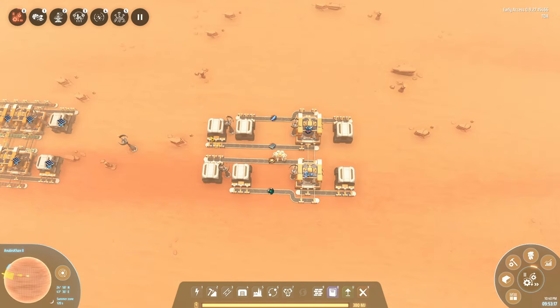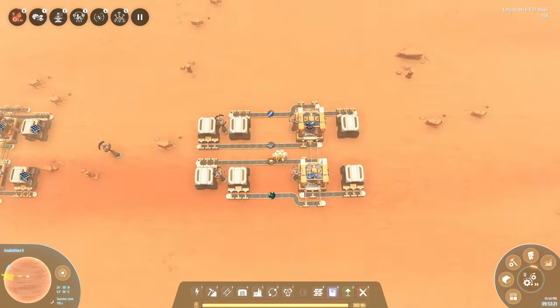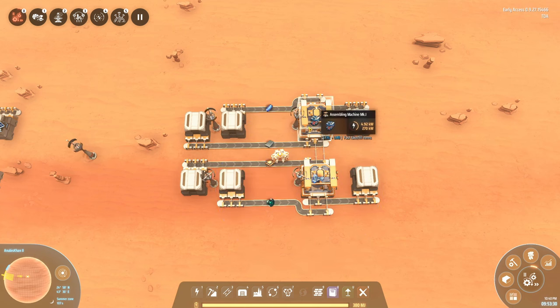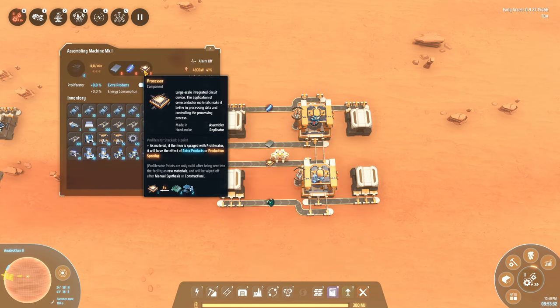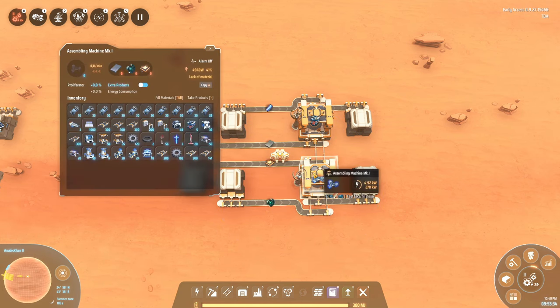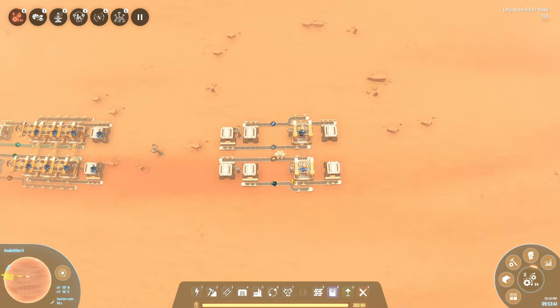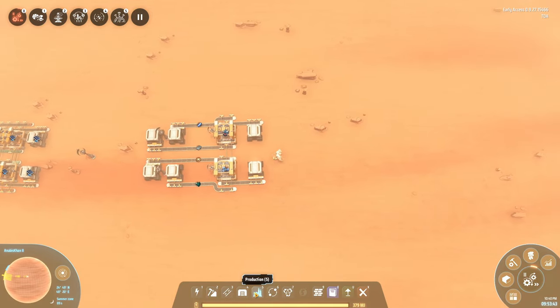You can use a very similar layout and logic to make a build for pretty much any building at this point. I grouped two buildings together that not only go together but actually need most of the same resources — the distributors that need processors and iron, which are also required for the bots that again need those two items. We also need turbines and exciters, which we're currently not producing yet, but we'll fix that in a moment.